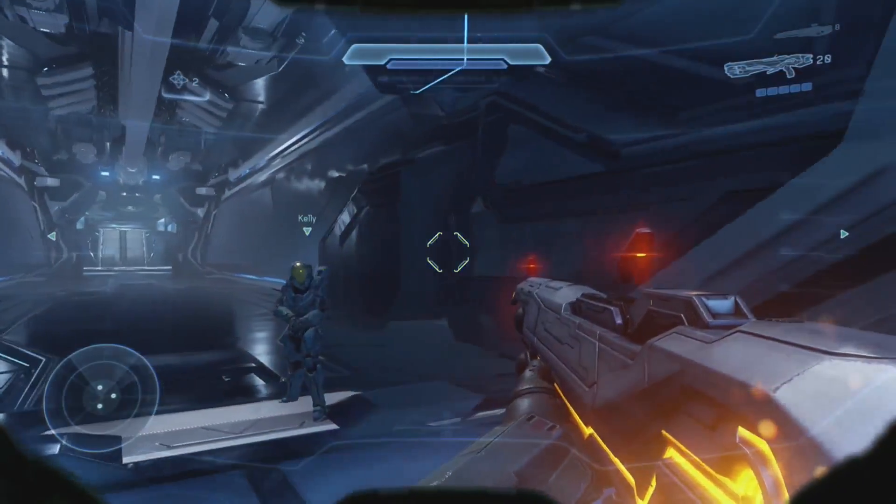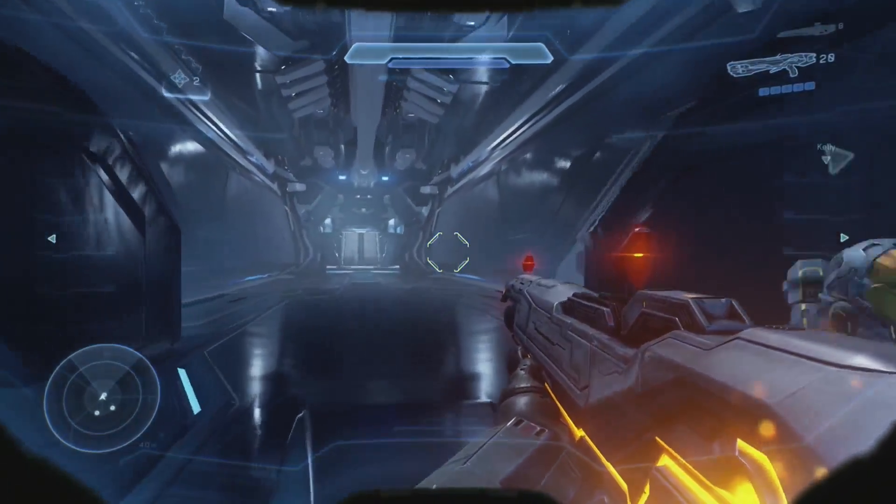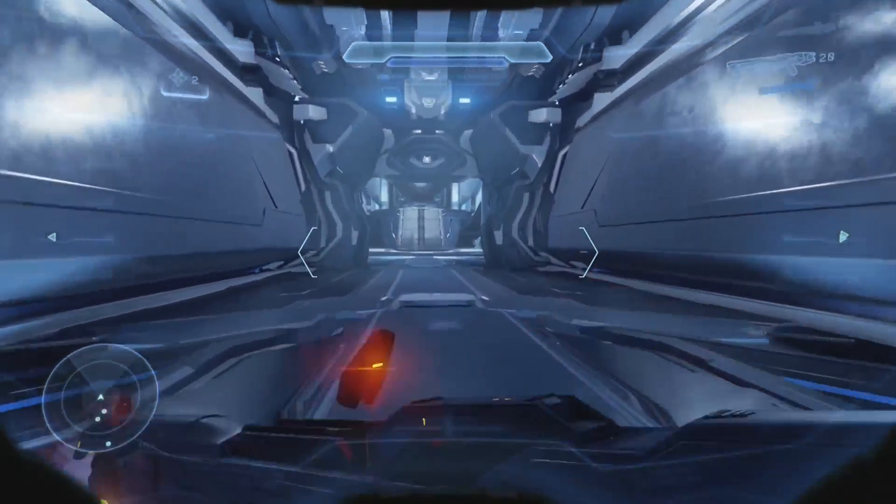It's pretty easy. All you really have to do is take the gravity lift and jump to where the warden will take out the bridge, as I'm about to show you right here.